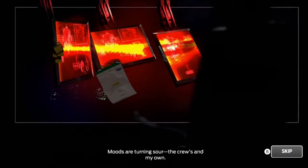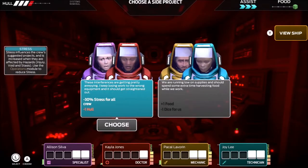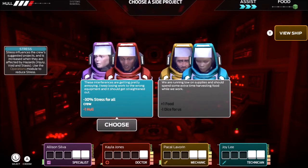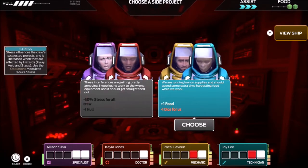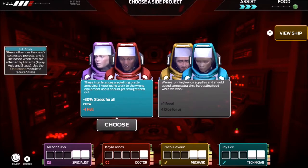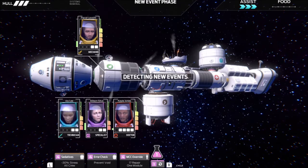Now we've got our new impending damage. That will be minus 30 stress for all, but minus one hull damage — versus plus one food, but minus one die for those people. I'm inclined to not worry about the dice. Reduce everybody's stress so we can make better decisions. I'll take the one hull damage since I already fixed it once. Now comes decision time — who needs dice? Well, my doctor could use some. Let's hook her up and get right back out there for the next round of events.